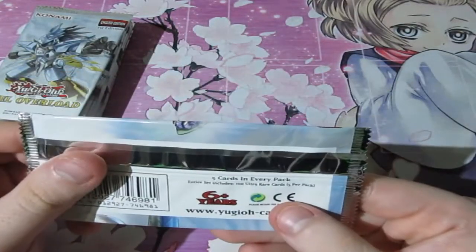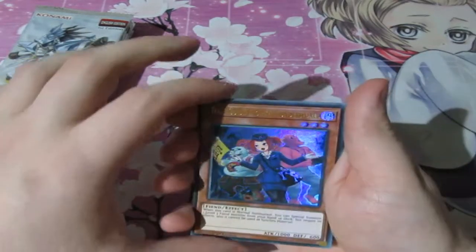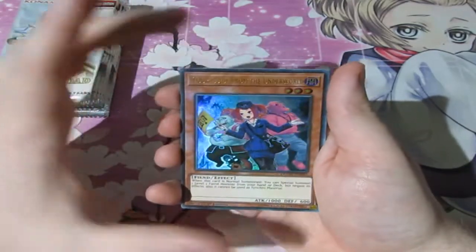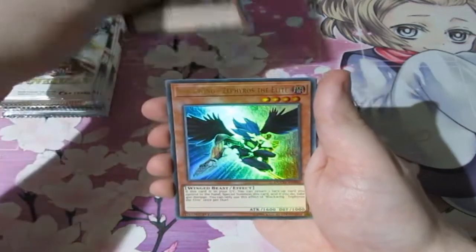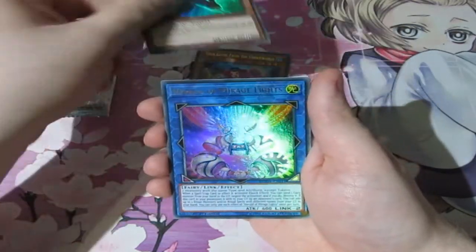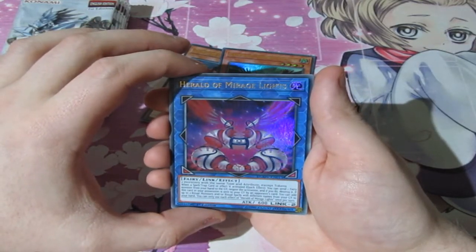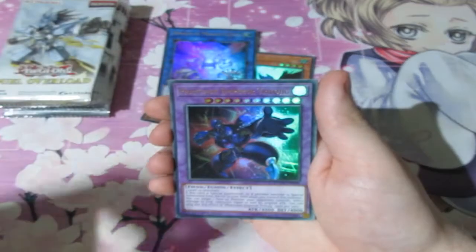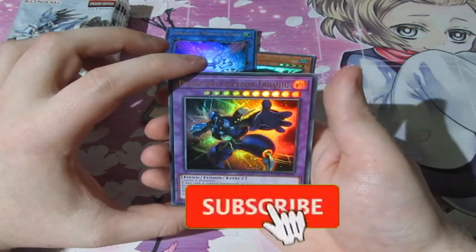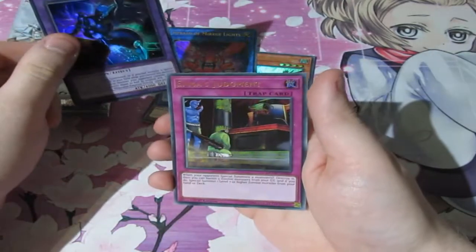Let me have a look — they are all ultra rare cards, so the price will pop up randomly if you see anything pricey. So we'll go a little bit slow. We've got Tour Guide from the Underworld — very nice. Blackwing Zephyros the Elite — a classic, a lot of people use this card. We've got Herald of Magic... Mirage Lights. Phantasm Emperor Trilogy — this is a card you use in your Mythical Beast deck, that is nice. And we've got Emma's Judgment.